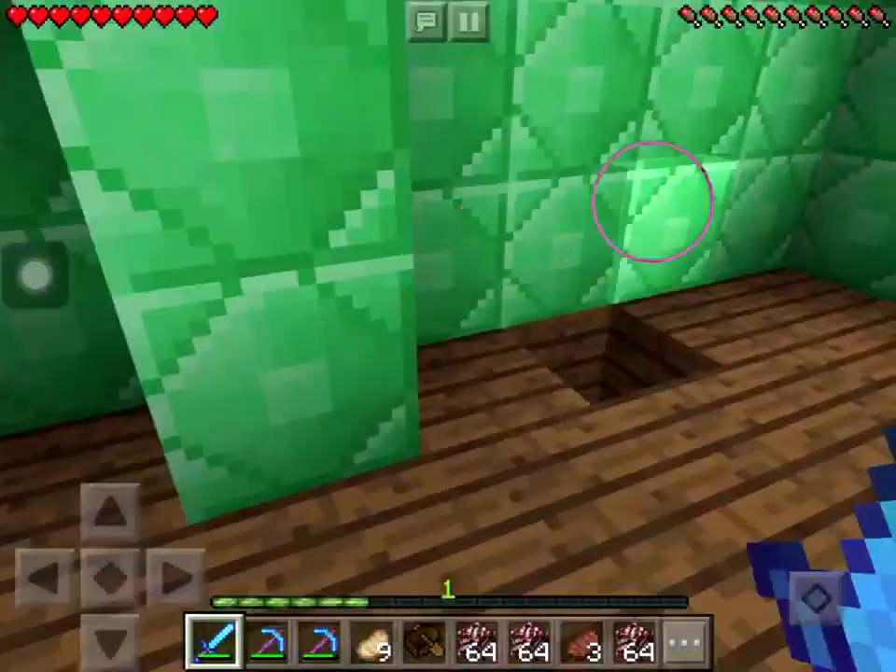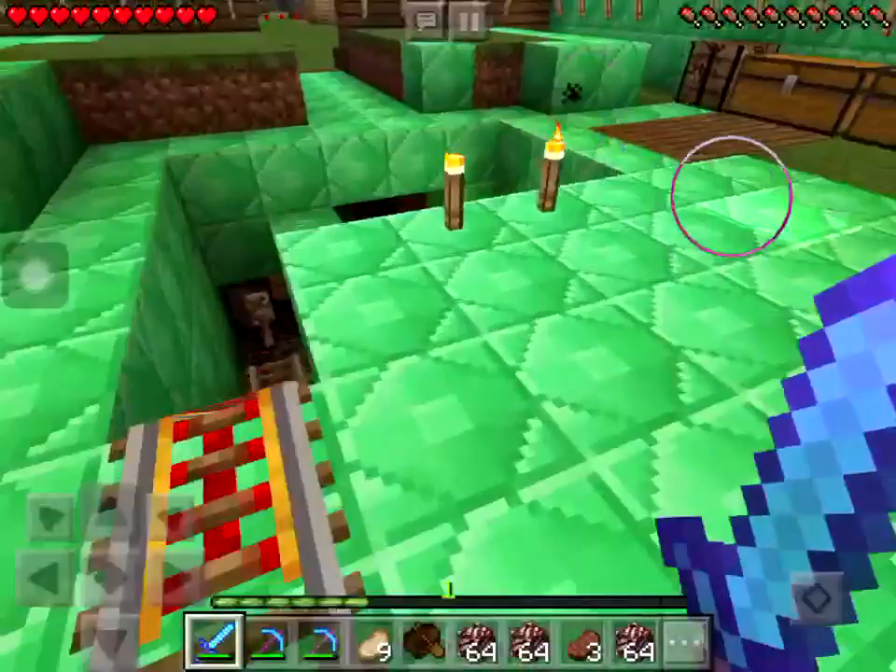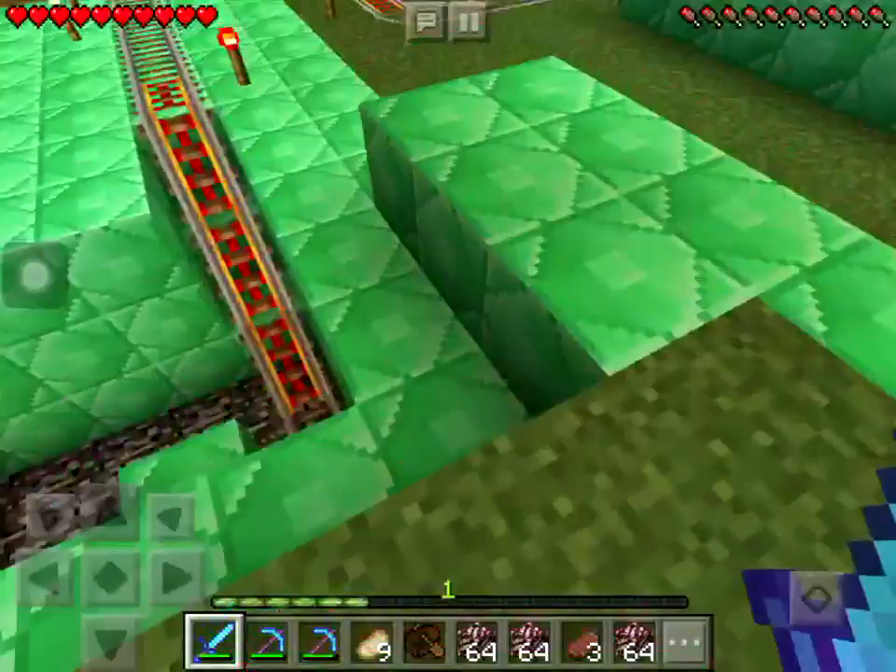The point is I used spruce wood and emerald blocks so it fits the theme of a laboratory and also the theme of a spooky area. I also did some renovations over here and put some golden apples inside.